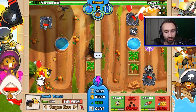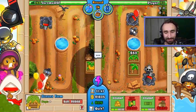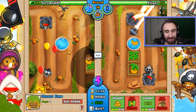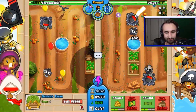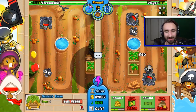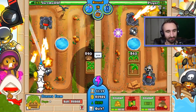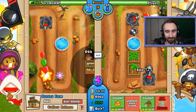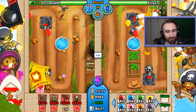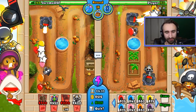So Steve, we definitely stabilized the situation there. Unfortunately, one shortcoming of the flamethrower tower is that it can't hit camo balloons — but that's fine, we'll get them back next time and hopefully get back on track. I'm saving up right now to get my bank going, and that'll be nice. I put down an extra one of those guys just in case any more camos come through. I might throw another one down at the end as a last resort.